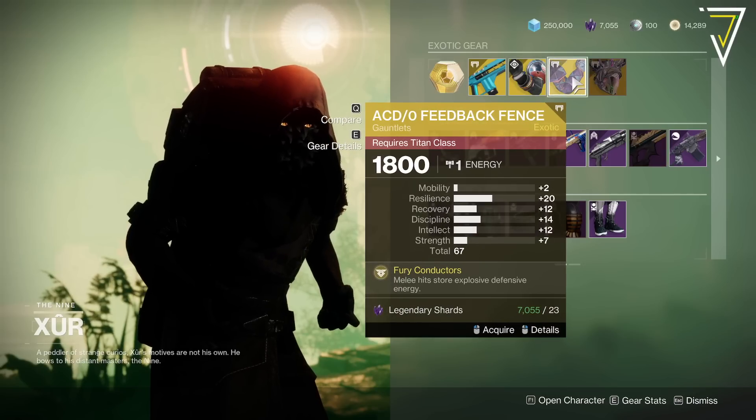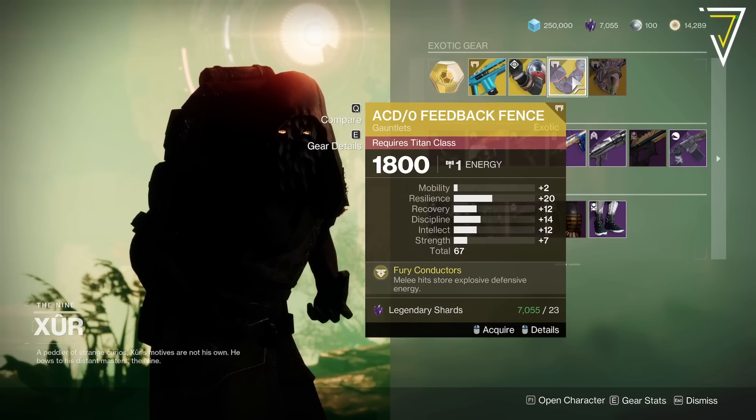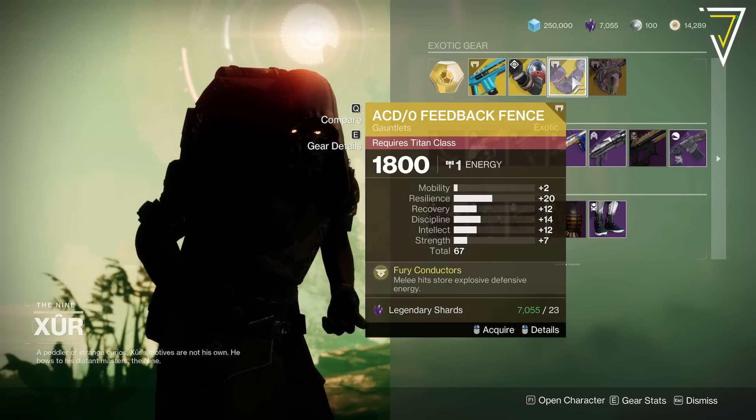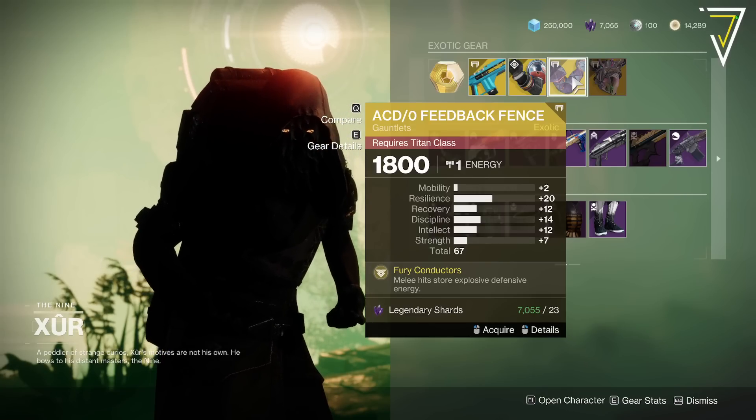Then we've got the Feedback Fences with a 67, with 20 on resilience. Melee hits store explosive defensive energy — catches me out in Crucible constantly — so worth a look if you're running a Titan.